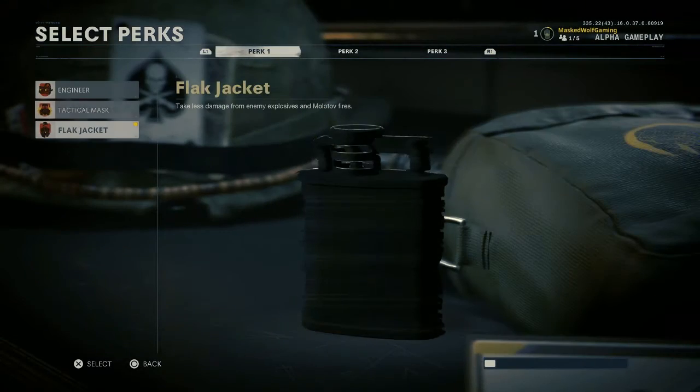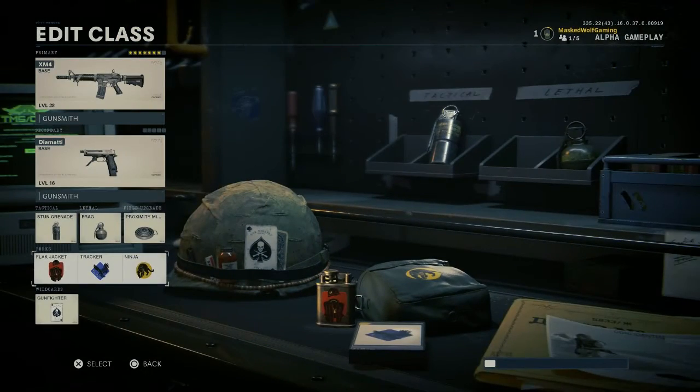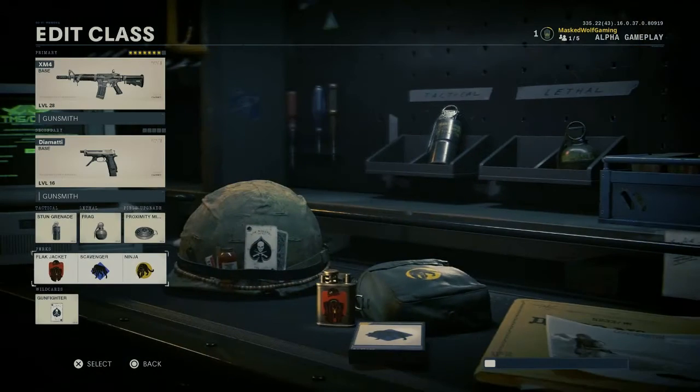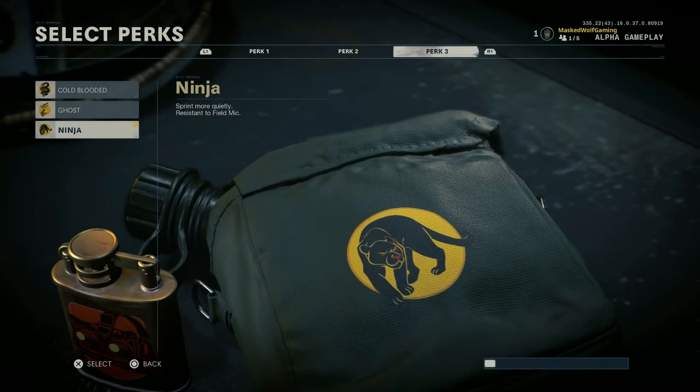For perks, I use Flak Jacket because of the grenades and proximity mines. I also use Scavenger because some guns I'll be covering run out of ammo very quickly, and Scavenger helps a lot with that. I use Ninja specifically because it's resistant to field mics. Don't confuse Ninja with Dead Silence — they're not the same. Dead Silence makes you completely silent; Ninja makes you sprint more quietly than everyone else and resists field mic detection.